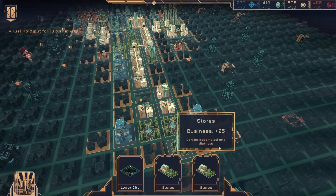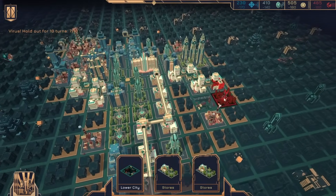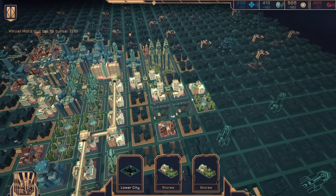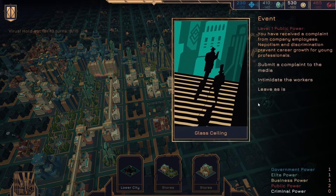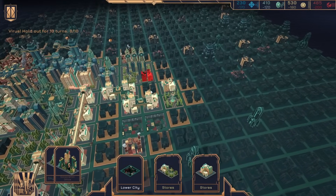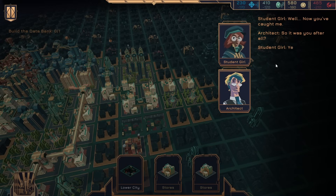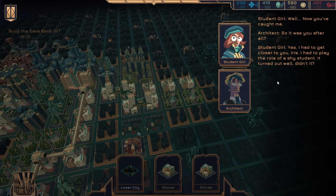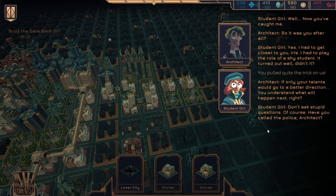All these are the same orientation — they are stinky. But I can kind of make it work if I set it up over here. If I leave as is — yeah, some of these have a net positive, I just have to figure it out. Well, now you've caught me. So it was you after all. Yes — I had to get closer to you, Iris. I had to play the role of a shy student — it turned out well, didn't it? You pulled quite the trick on us — if only your talents could go in a better direction. You understand what will happen next, right? Don't ask stupid questions, of course. Have you called the police, architect?